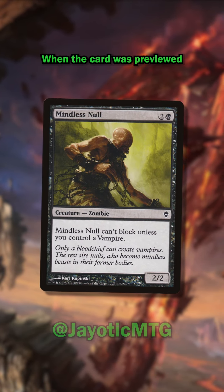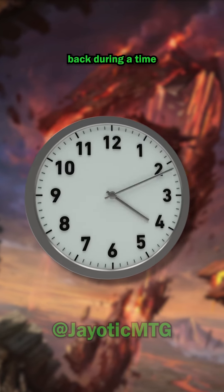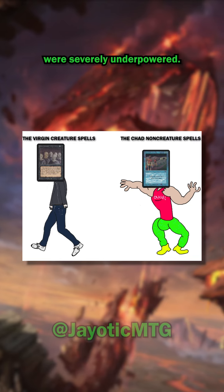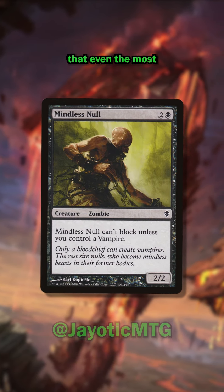When the card was previewed in 2009, some players had less than nice things to say about Mindless Null. Comparisons were immediately drawn between it and Scathe Zombies from Alpha, back during a time where creatures were severely underpowered. Despite its trash-tier status, Mindless Null serves as a reminder that even the most overlooked cards have a backstory rooted in human trial and error.